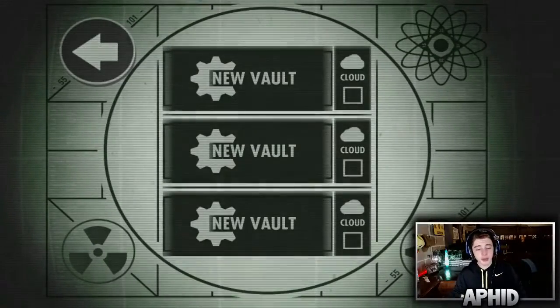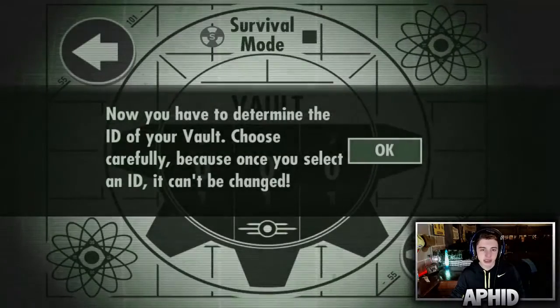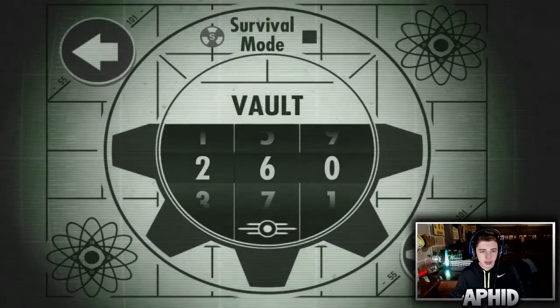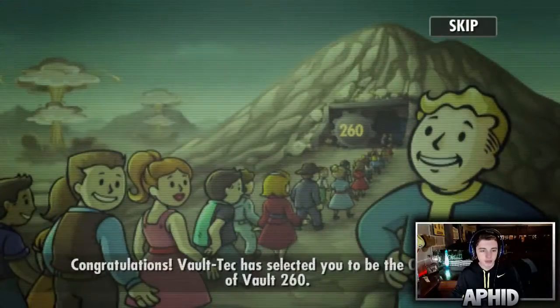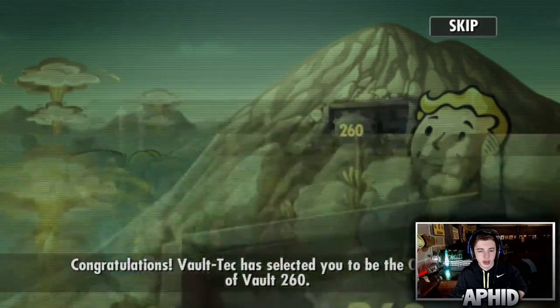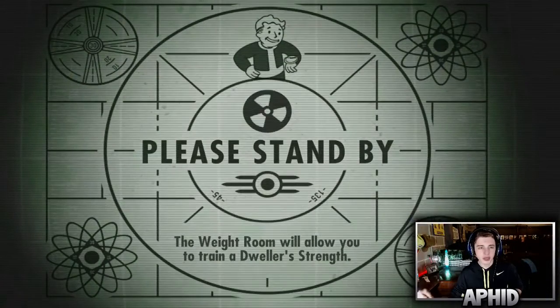What is up guys, my name is Premium Method and today we're gonna be playing some Fallout Shelter, which is the first time I've played on my computer. We're gonna make a new vault here — let's choose our name: 260. Let's create this vault. Congratulations, vault 260 has selected you to be the overseer.